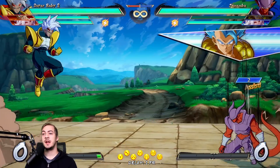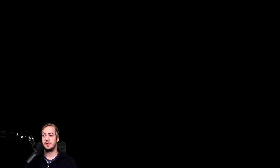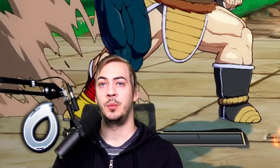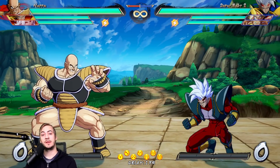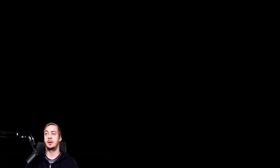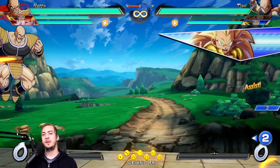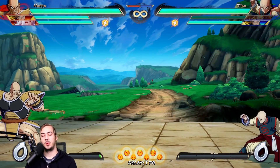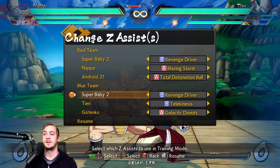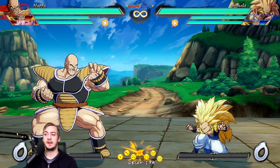Just don't jump in its general direction, because there's a solid chance you're actually going to end up having to block it. But what about assists like Baby's where we can't consistently avoid them? A few more examples could be Tien's assist or Gotenks's Galactic Donut — these are generally pretty easy to avoid, but once in a while you are going to end up blocking these whether you mean to or not.